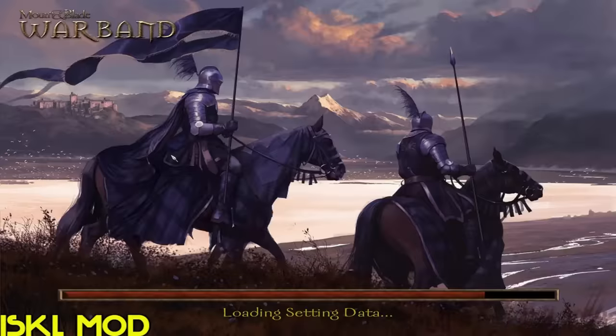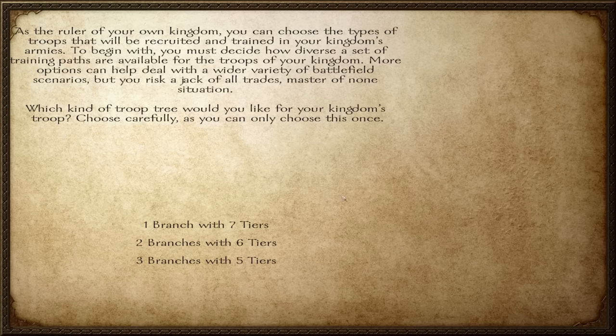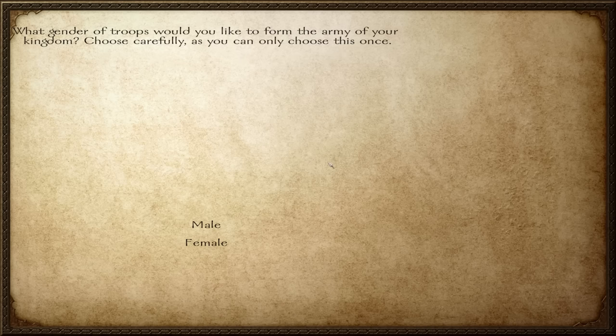And oh my god, we're back in Calradia already. This one puts a stronger emphasis on Kingdom Management. Namely, if you start as a ruler, you get to create your own troop trees from scratch — and it's both intuitive and fun to do. I must have spent at least half an hour exploring the options. Each troop tier is given a budget and skill points to focus on whatever build you want, and it's up to you to make the most out of them. The mod even lets you choose the gender of your troops, which is awesome.